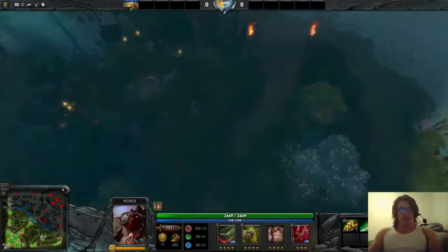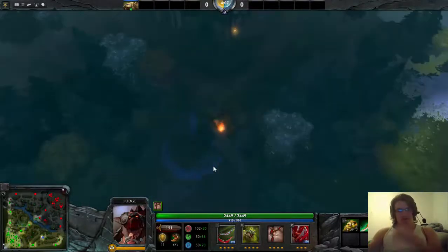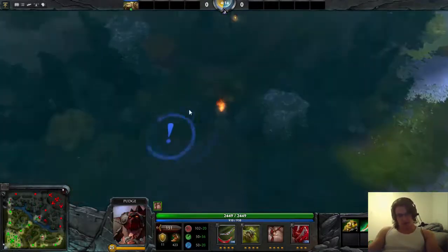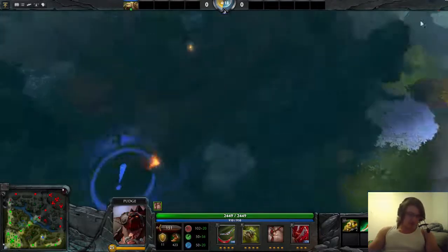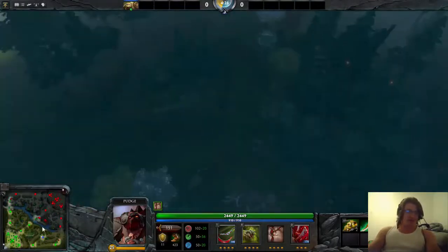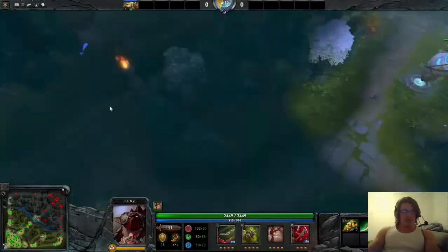If you're on Dire and you put a ward here and you're hooking people when you're not supposed to see them, they're going to deward that. I like this spot — 10 minutes in or so, when they go to the ancient, you can hook them. If there's a Tinker on the opposing team, just wait here. He doesn't have Boots of Travel yet and you know there are stacked camps — just wait here with a smoke. There's no place he can go; he can only go here or here. When I play against a Tinker and I'm on Dire, I put wards here and here.